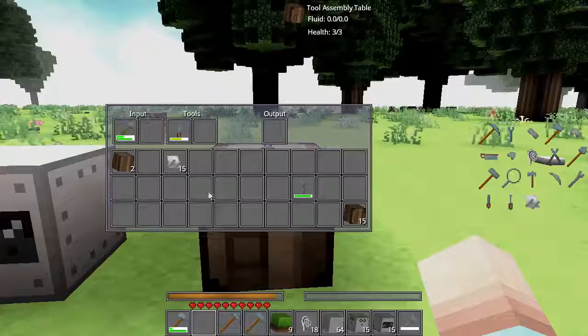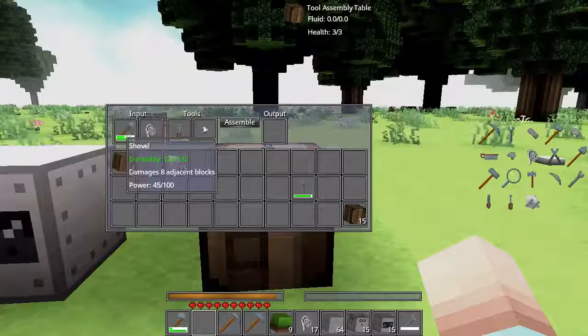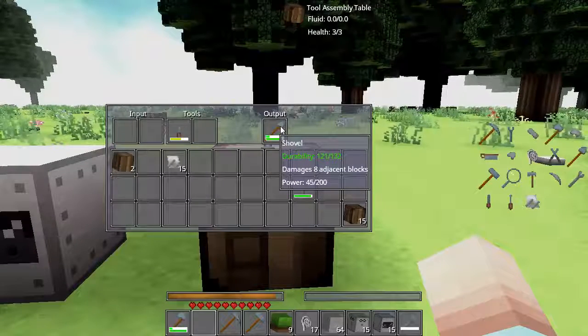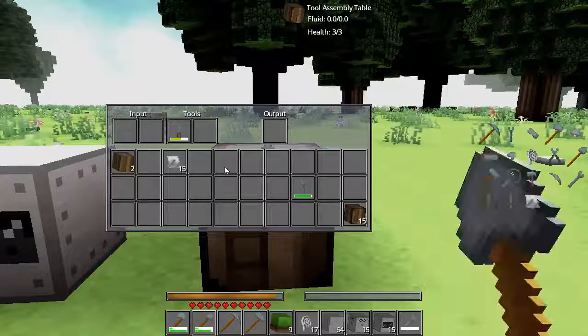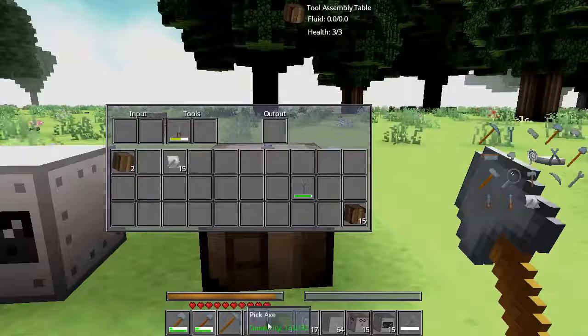If we wanted to add more power to this, we could just keep on adding mainsprings. We've got 45 of 100, so we can add another mainspring — it's now 45 out of 200. So you can keep on adding that. Based on the cost of metal, you can keep on adding more power to this thing so it can last longer.